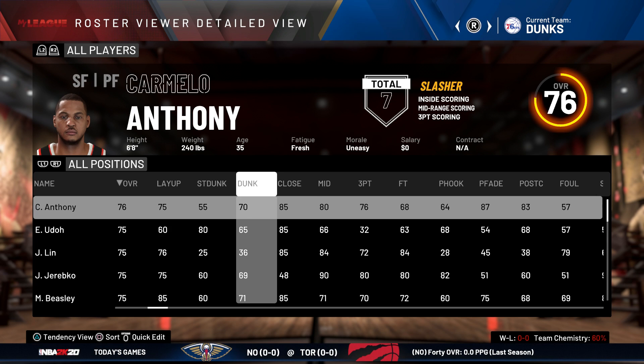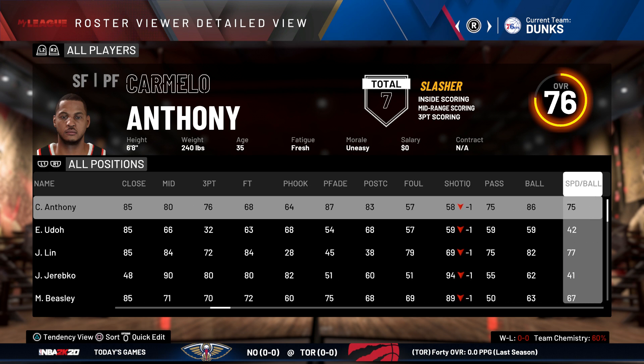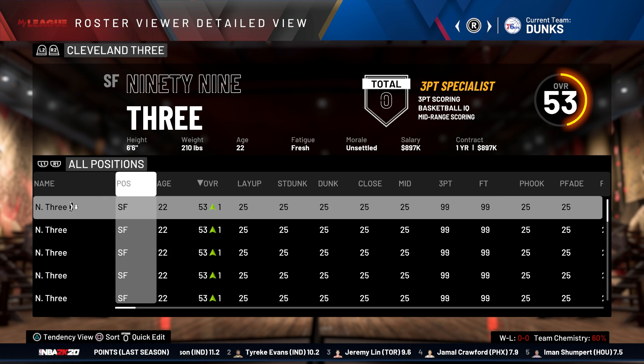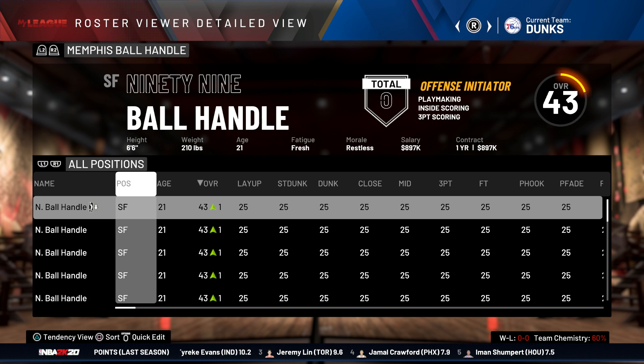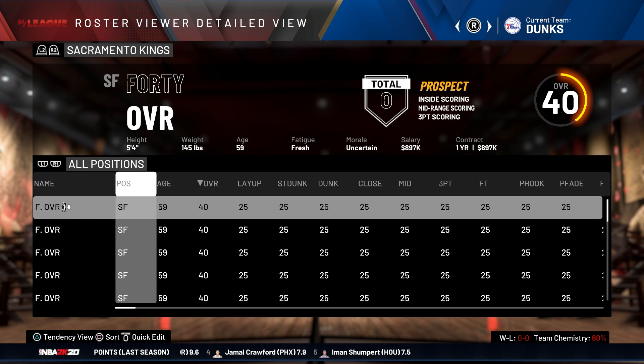In NBA 2K20, there are 36 attributes that make up a player's overall, and I have shrunk that down into 11 main groups to find out what the best attribute is in NBA 2K20.